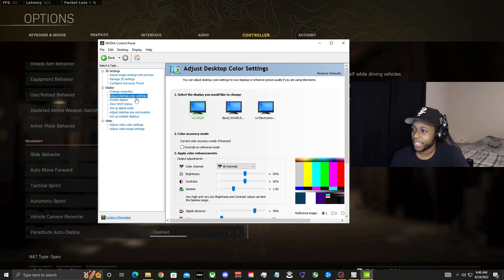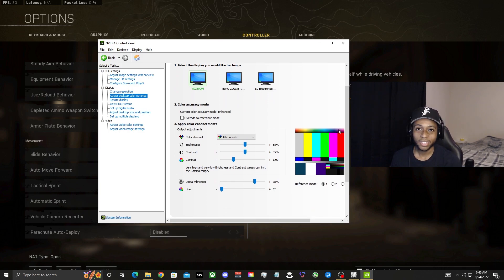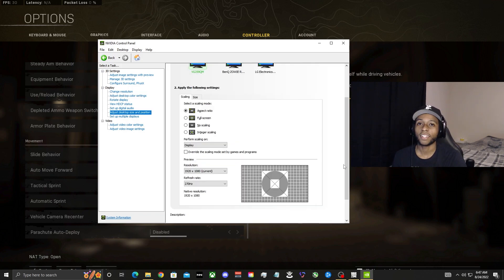For Adjust Desktop Color Settings: Brightness at 55, Contrast at 55, Digital Vibrance at 78 — around 75 to 100 works, but 78 is my sweet spot for clear, vibrant visuals. Also check Adjust Desktop Size and Position to confirm your refresh rate is correct. Make sure your refresh rate is properly set in Windows, the NVIDIA Control Panel, and Warzone itself.